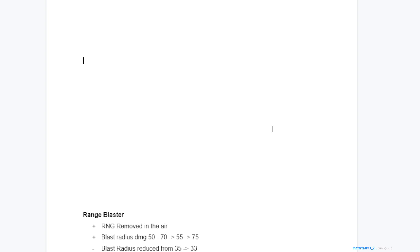Range Blaster is up first. The changes are: removing RNG in the air, a damage increase, and a nerf with blast radius decrease. The blast radius size would match Rapid and Normal Blaster. We're giving it no jump RNG, which is a significant buff. The damage radius increase means two indirects will reliably kill even if you heal a little, doing a total of 110 damage minimum instead of 100.